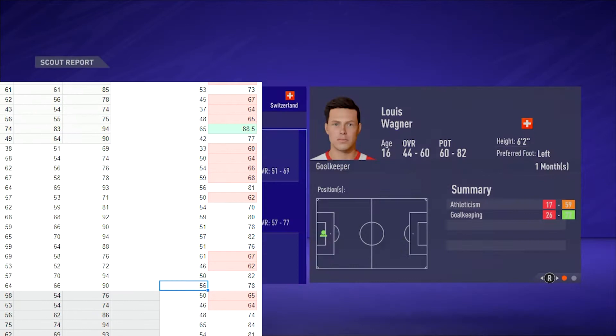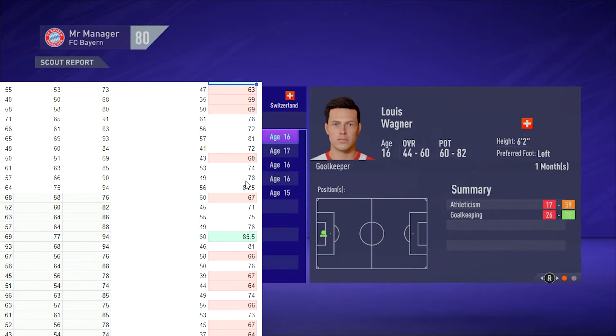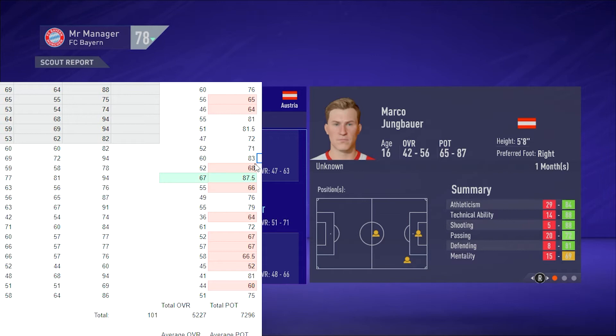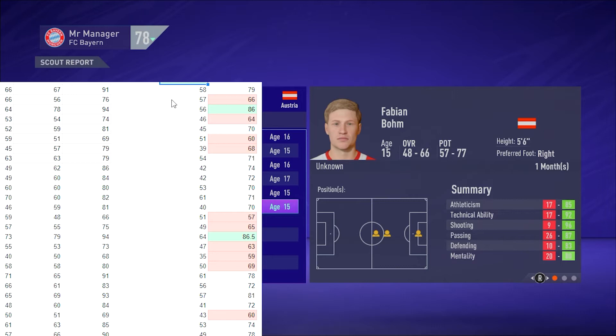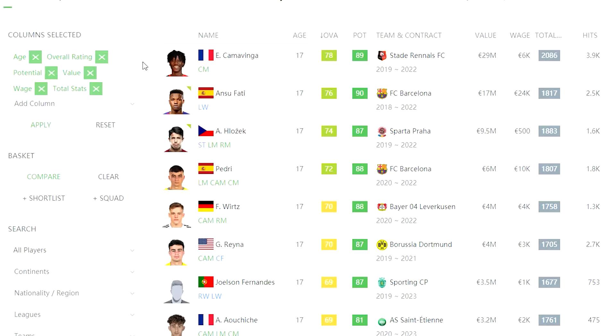There are a couple of standout players we found. A couple had potential probably around mid to high 80s, so from our hundred we found two to five players with potential over 85 - pretty good, around Jadon Sancho level at the minute. More importantly, we found two players with an overall potentially over 65. I worked this out by adding up the lower and upper bounds of the rating on the scout report and dividing by two. In FIFA 21 itself there are several 17-year-olds who already have over 70 rating: Rainer, Wurtz, Pedri, Hloszek, Fatih, and Kamavinga, the latter of which has 78 overall at 17.